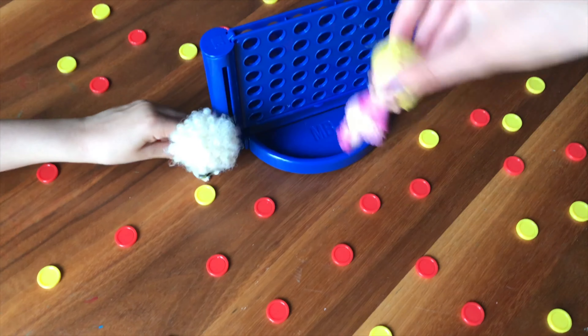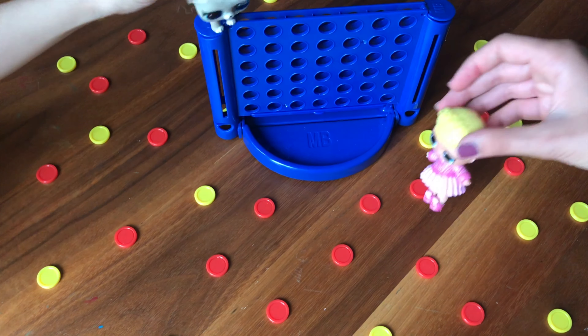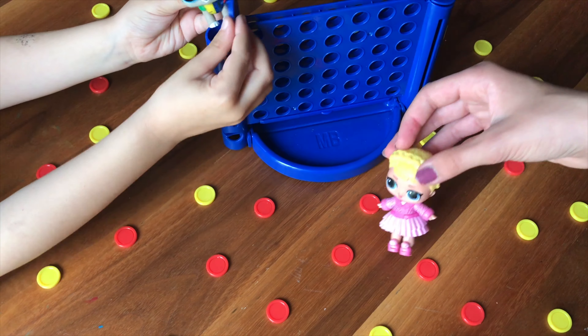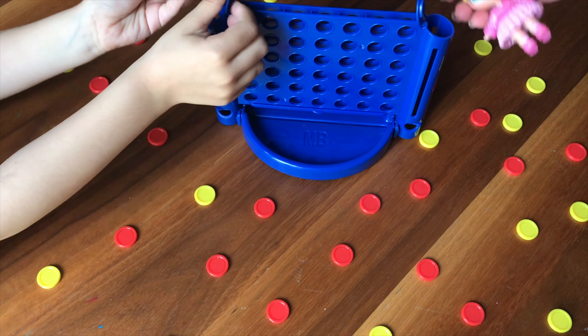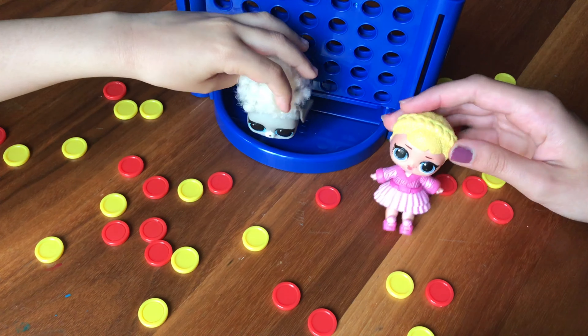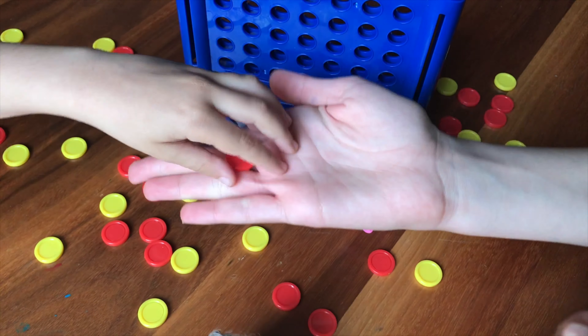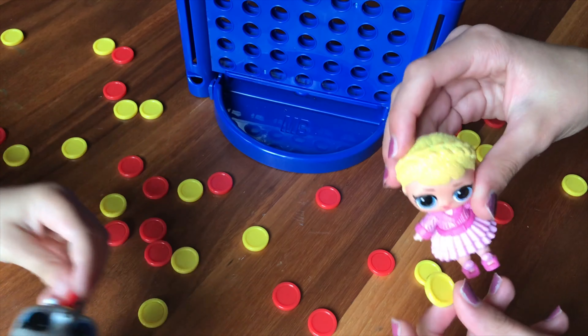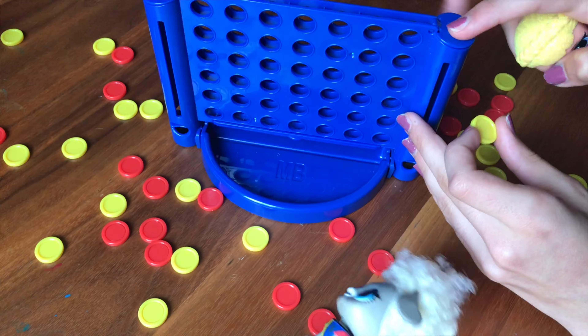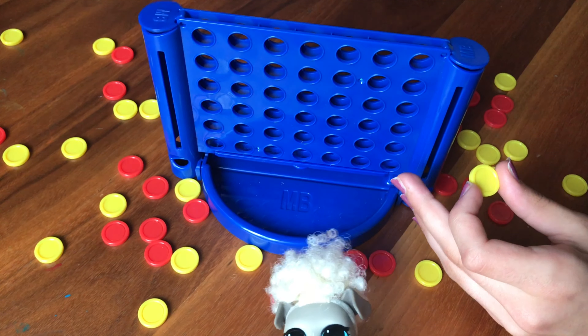We're playing Connect Four today everyone with these cool coins from the Connect Four original. And what I love about these is they opened. So we're going to have some surprises. These open, so let's see. This is a closer view of the Connect Four. So which color are we going to pick? Okay, so that means you're red and I'm yellow. Now we have to collect all the yellow ones and put them in here. The yellow ones right in here and the red ones in there. So let's get started.